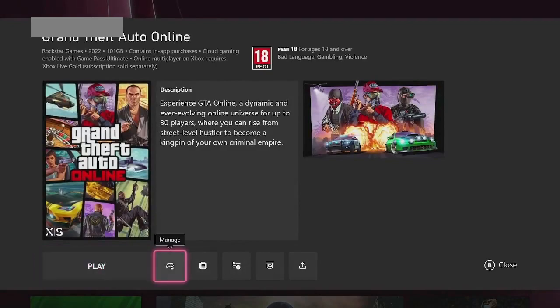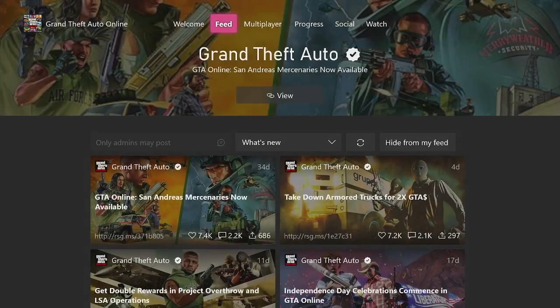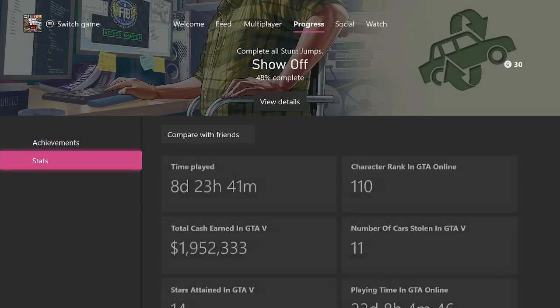Once we're on Game Card, we just want to scroll along to go to Official Club. Once we click into this, you're going to see a few different things at the top: Welcome Feed, Multiplayer, Progress, Social. We just want to scroll along to Progress. Once we're in Progress, we're going to see our achievements, and then we're also going to see a little button on the side that says Stats. So just go over to that and click Stats.